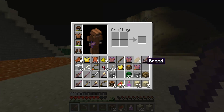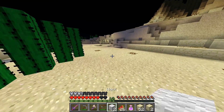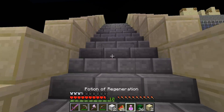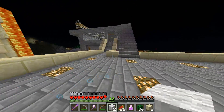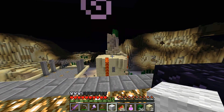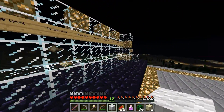Alright, we got the white wool — whoa, ladies and gentlemen! So let's go place that. And we got ten levels — we're gonna use that on the bow, I think, because I'm gonna be using that quite a bit. Let's close up our fortress. There we go. White wool! Alright — 18 things to go!